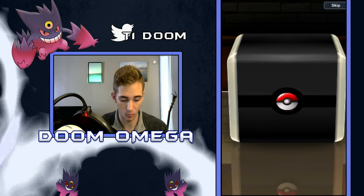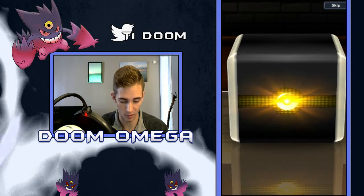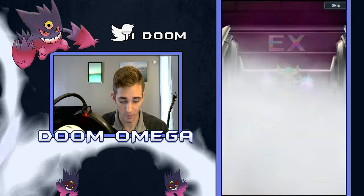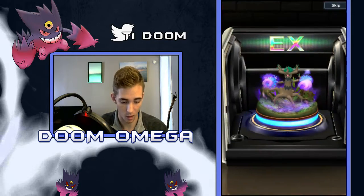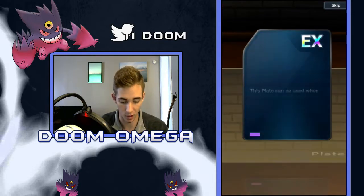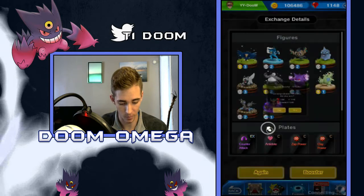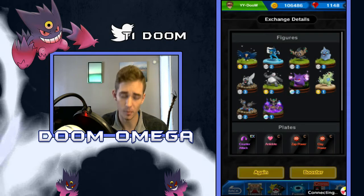We got one more chance - come on, let's get an EX. That's gonna be an EX - Trevenant. That'll be my third Trevenant, so chain levels - counterattack, no big deal. So out of that pack, Trevenant and Gengar are gonna be our big pulls. I guess we'll just go again - spend 500 gems. Not a bad pack, we could do better. Honestly, I want a Seismitoad. I don't have one yet.